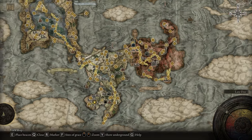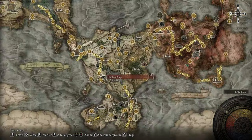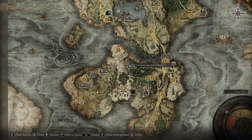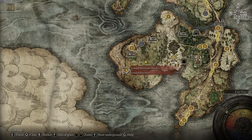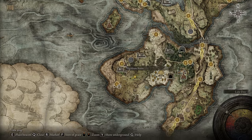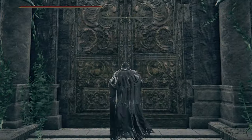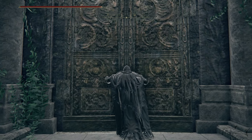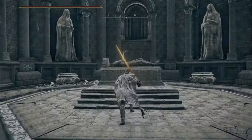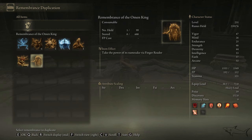Again, be very careful when using mausoleums because there are only seven per game. If you are in New Game Plus, another seven will be available and you can re-duplicate remembrances. Here at the Fourth Church of Marika, go on the map to the field I just showed you — there is a big wandering structure in that area. If you want to find all seven mausoleums, I have a dedicated video on my channel with all seven locations.